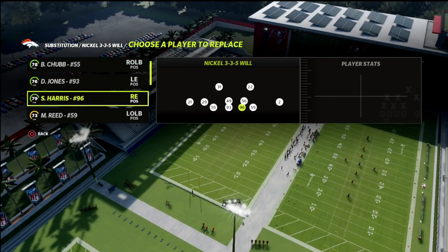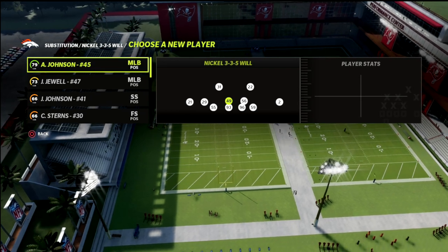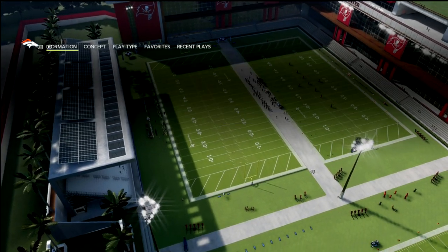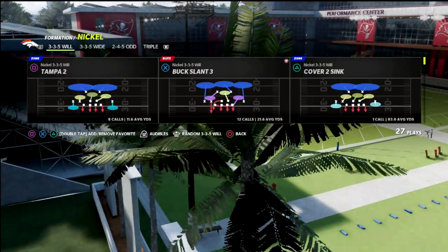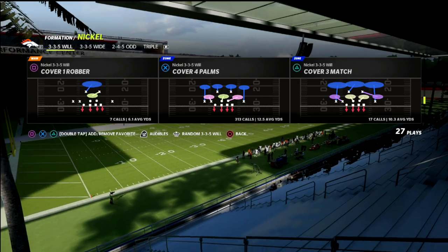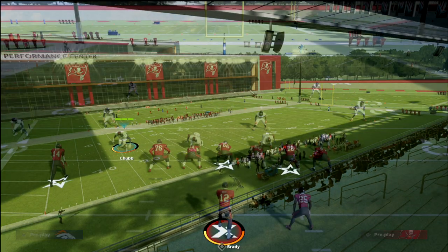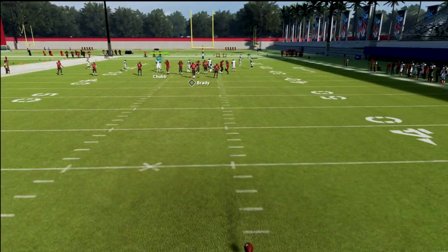In this video, we're taking a look at the Chicago Bears defensive playbook. We're going to be talking about the nickel 3-3-5 wheel formation, and we're going to be talking about a coverage defense that I absolutely love out of this formation — the cover four palms — and how it is a very effective defense for defending the trips tight end formation.